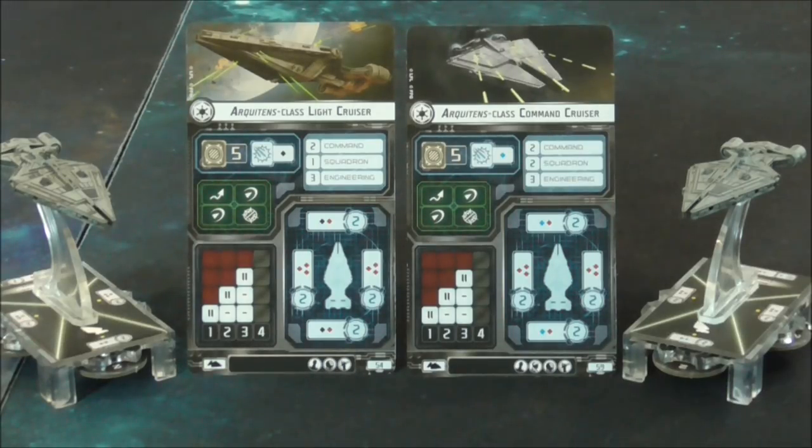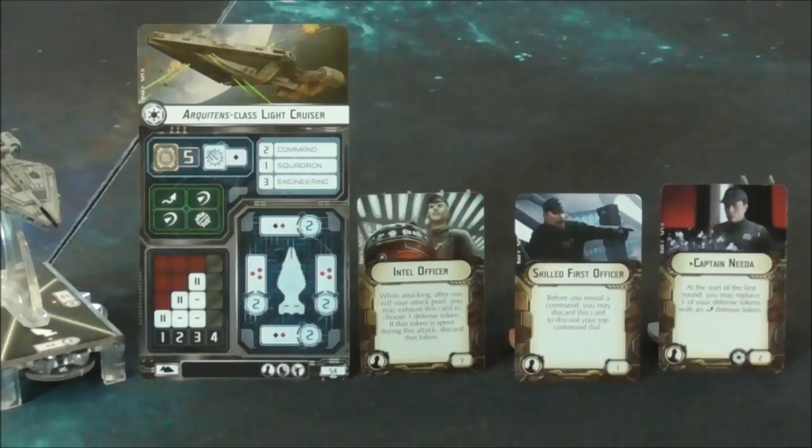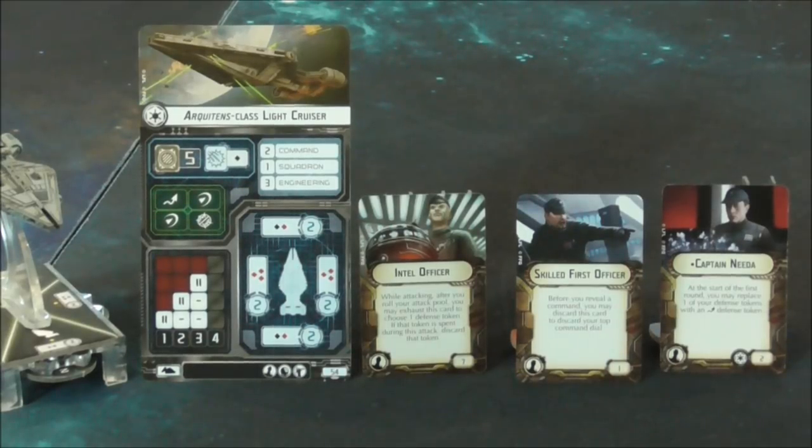We'll talk more about the light cruiser, as the command cruiser at that extra five points is not as commonly seen. It just doesn't seem to have much of a use. Generally, the ARCHITENS is a support ship and you really want to hold back on how many points you're spending on it. Some of the officers you'll find on a light cruiser would be a captain. Obviously, when you have TRCs, you want that extra aid, so swapping out the contain is a good option.